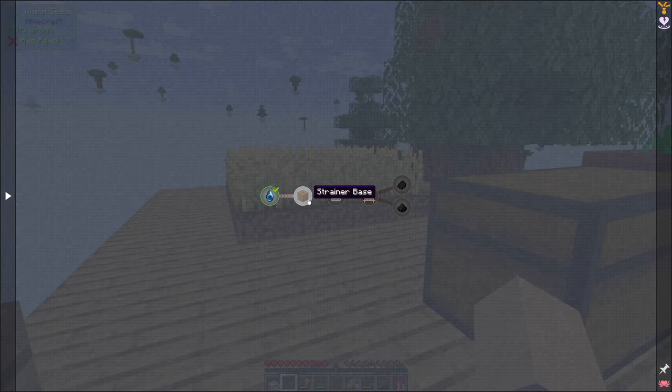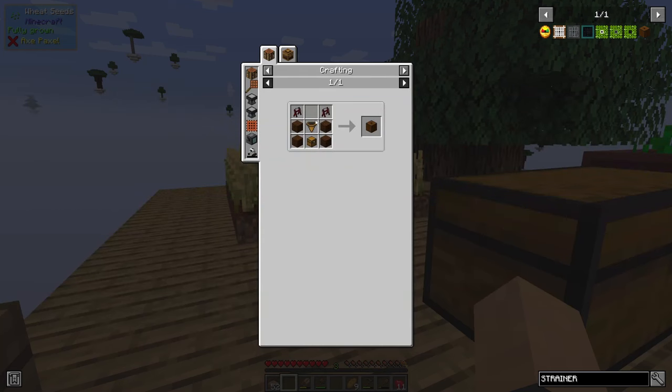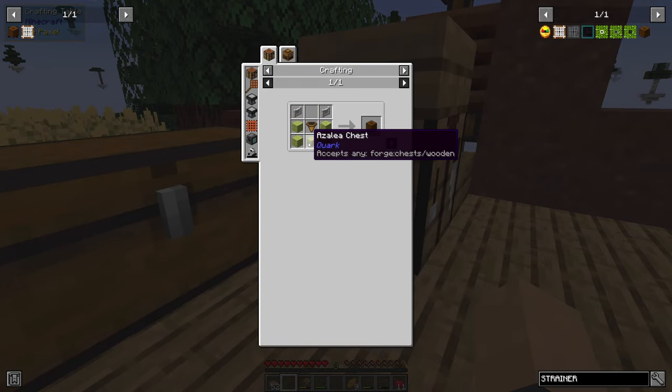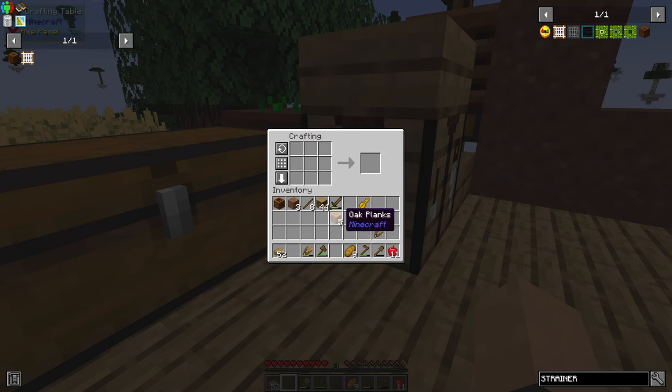So the next thing we need to work on is this strainer here. We need to get the strainer base, the string mesh, and those bits there. So what are we missing? We're missing a chest, a hopper and some fences. This should be easy peasy.